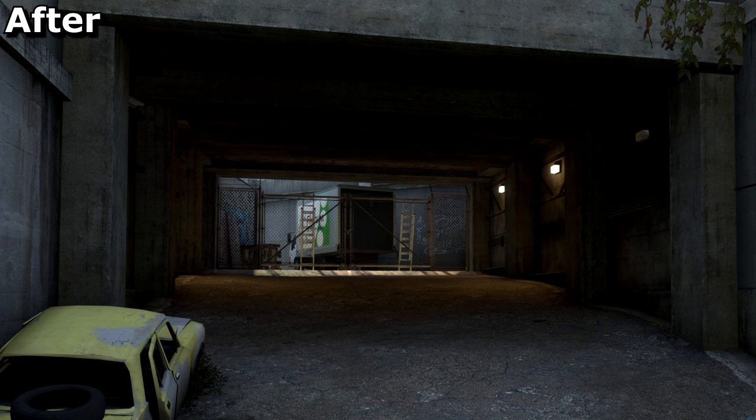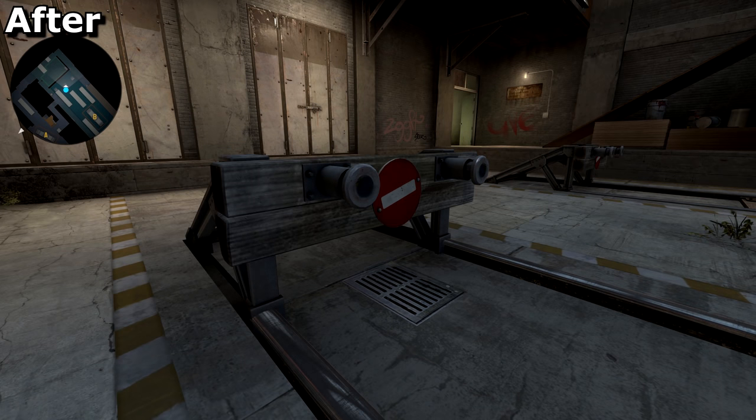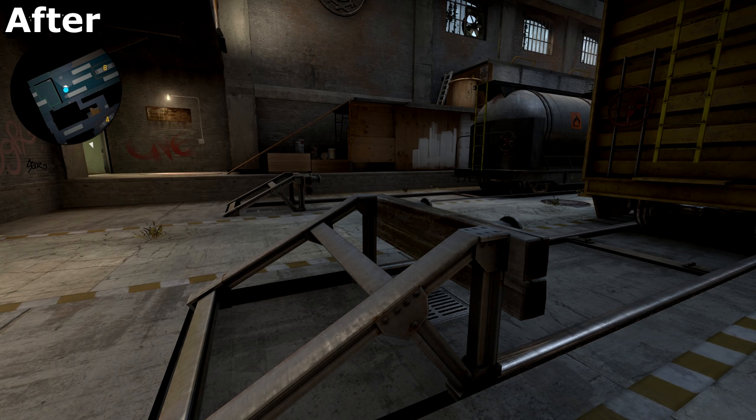You'll no longer be so safe camped in a corner at T spawn. Train has had one change, and that's to these bumpers, which have been adjusted to have a flat top to make for a simpler outline and for better visibility should someone be camped behind them.